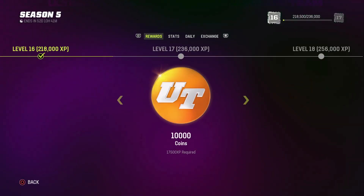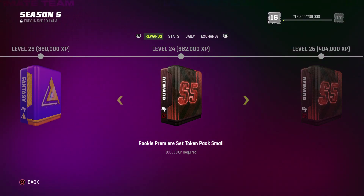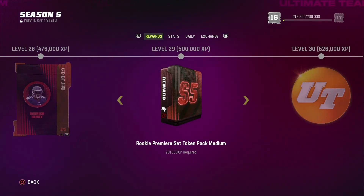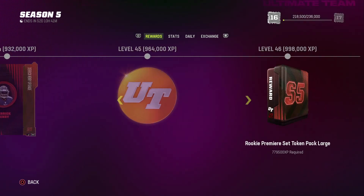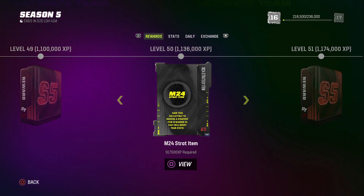Why do you need these? Because if you look at the season pass right here, you're gonna get tokens and strategy items that are gonna help you in Madden 24. That's why your sports app is doing it. You get rookie premier tokens — somebody said you're gonna be able to get at least four rookie premieres just from the field pass. This rookie premier is going to help you in Madden 24 to build out your team. And then you get a free strategy item — save this collectible to receive a strategy item in Madden 24 that will boost your stats.